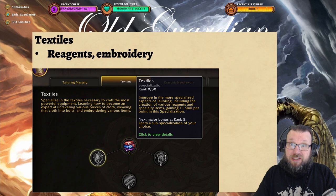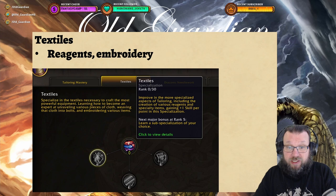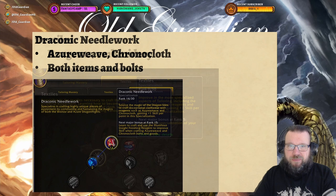The second specialization for tailors is Textiles, and Textiles includes reagents and embroidery. Also super important — going Textiles and then straight down to weaving if you want to do Azerweave or Chronocloth bolts, because multicraft is right there in that weaving section. But if you're not doing those raw materials — and raw materials for tailoring are pretty cheap — then you probably don't want to get into Textiles at all.